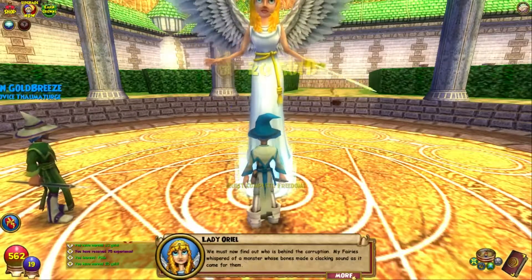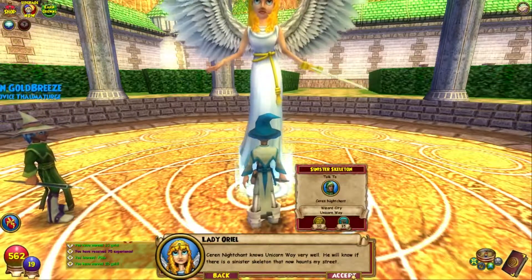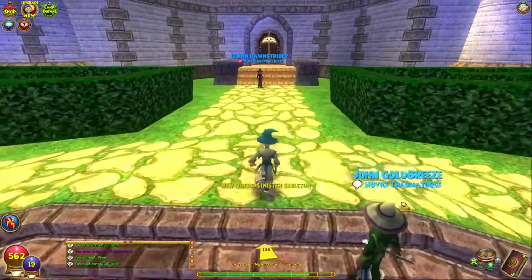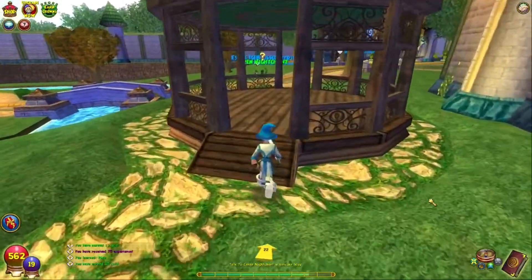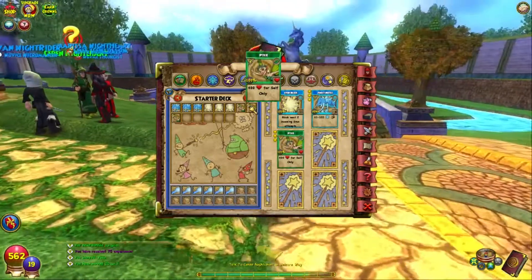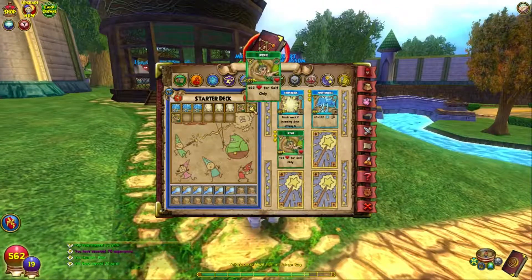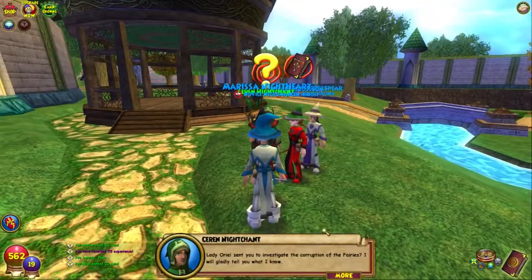Boom — Pixie spell! Who is behind the corruption? My fairies whispered of a monster whose bones made a clacking sound. Sarin Nightchant knows Unicorn Way very well — he'll know if there's a sinister skeleton haunting the street. We are back at Sarin Nightchant. Before talking to him, let's look at the Pixie spell we just got: it costs 2 pips, it's a Life spell, 100% chance, and it heals 400 health. If you were a Life wizard you'd get it normally but it would heal for 450 giving you a boost.